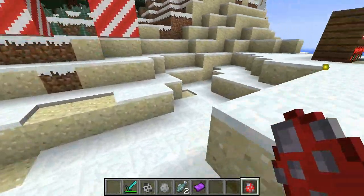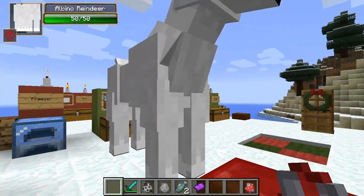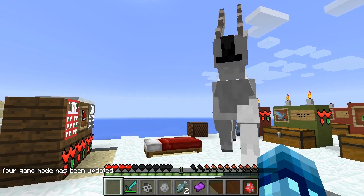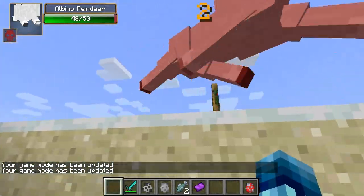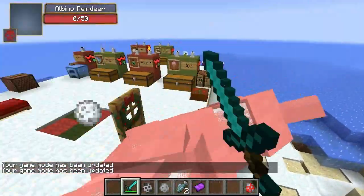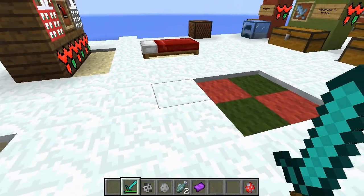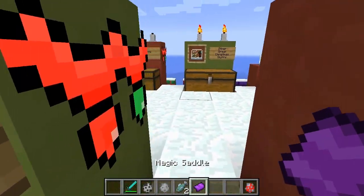It's called the albino reindeer and it's as scary as it sounds. It's a huge reindeer with 50 health and it's hostile. Switching to game mode zero — oh my god, he would have killed me. Let's slay this guy. When you kill him he drops venison. He's just a big old reindeer, so watch out if you ever encounter him.